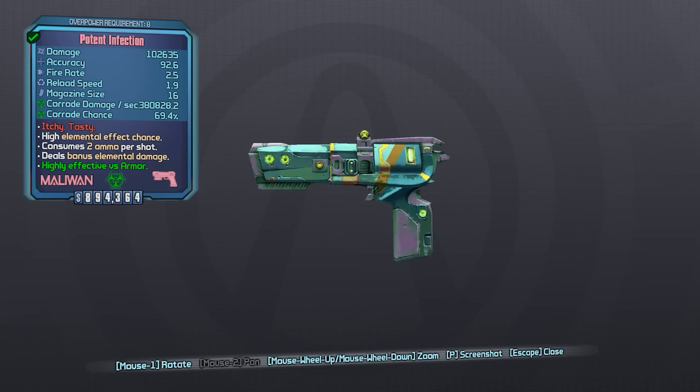The Infection is a Seraph Rarity Maliwan Pistol that is only available in Corrosive Element. This weapon can be found in the third campaign DLC, Sir Hammerlock's Big Game Hunt, where it is available for purchase from the Seraph Vendor in the Hunter's Grotto.